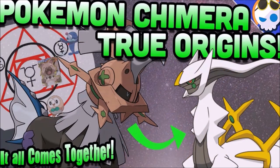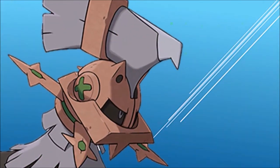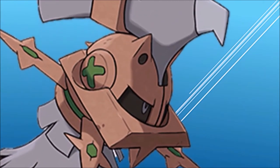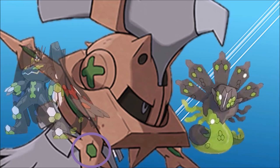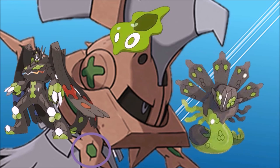Lots of people have pointed out that Null's ring on its mask resembles Arceus' ring on its body, but if you look closer, you'll notice something interesting. If you look closer on its ring, you can see green hexagons along the spikes. What other Pokémon has green hexagons as part of its design? None other than Zygarde, whose perfect form is still yet to be playable in a regular Pokémon game. Zygarde is known to be made up of a large number of Zygarde cells, which each have a singular hexagon with them.